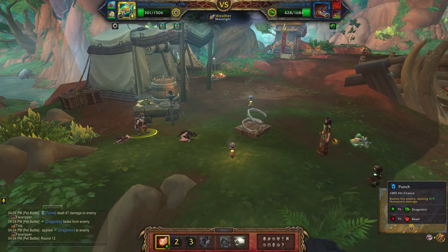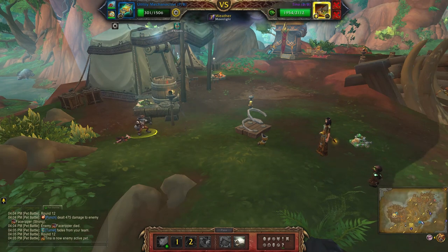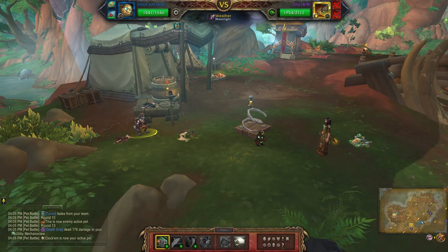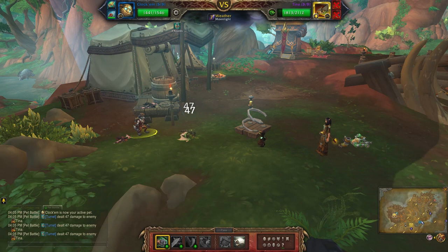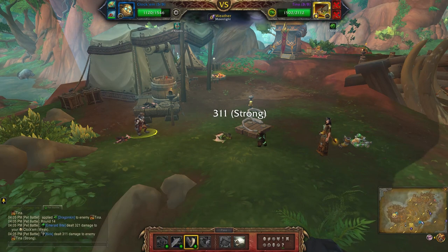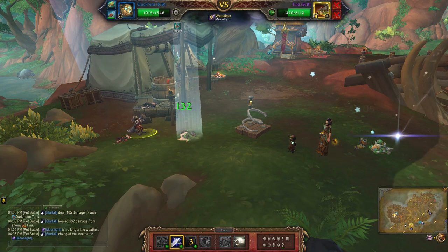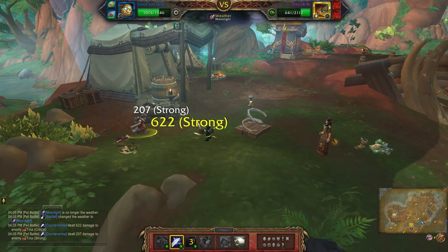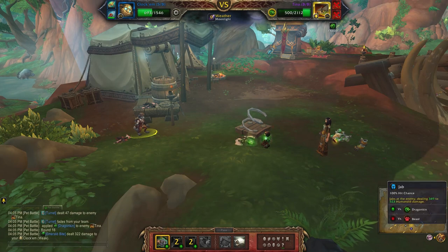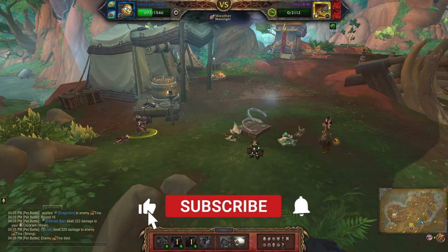You guessed it — Punch again, and one more for good measure. Kick. Counter Strike. Punch — Jab in this case. And there you go, only two pets needed.